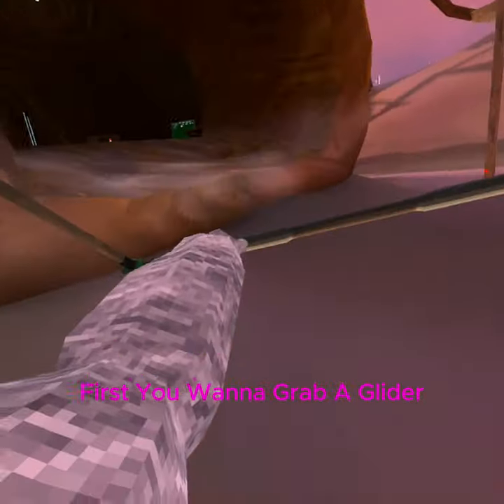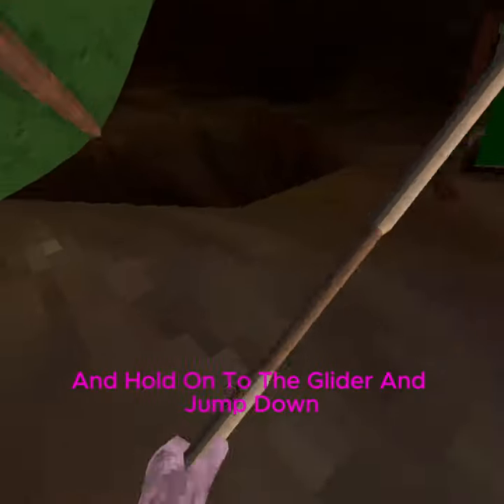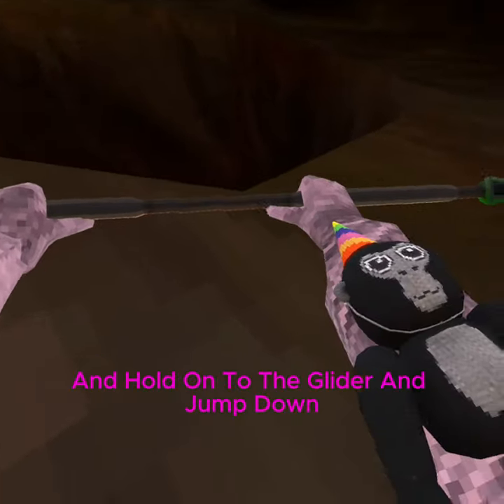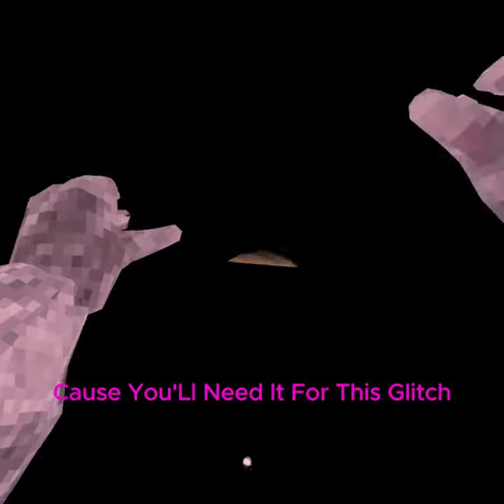First you want to grab a glider, then you're gonna want to go to the exit of clouds and hold on to the glider and jump down. Don't let go of the glider because you'll need it for this glitch.